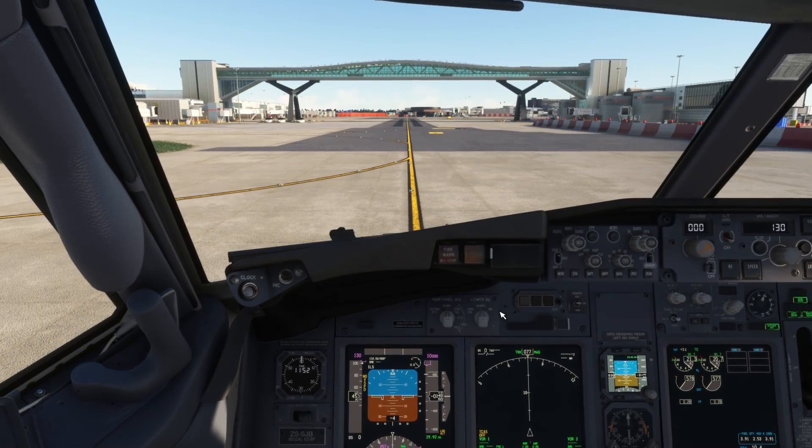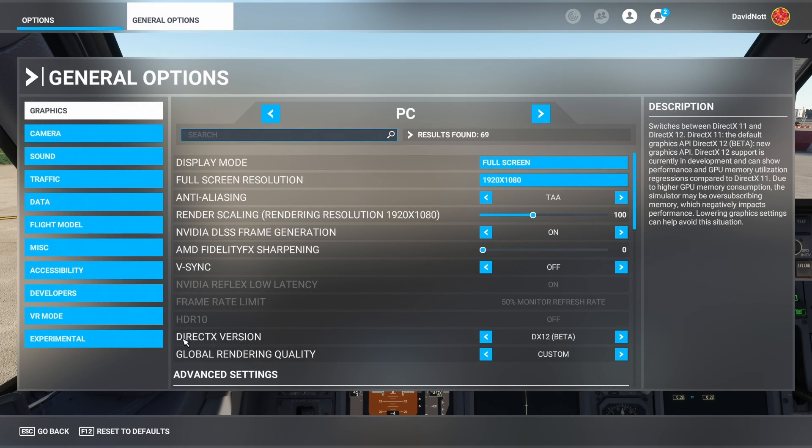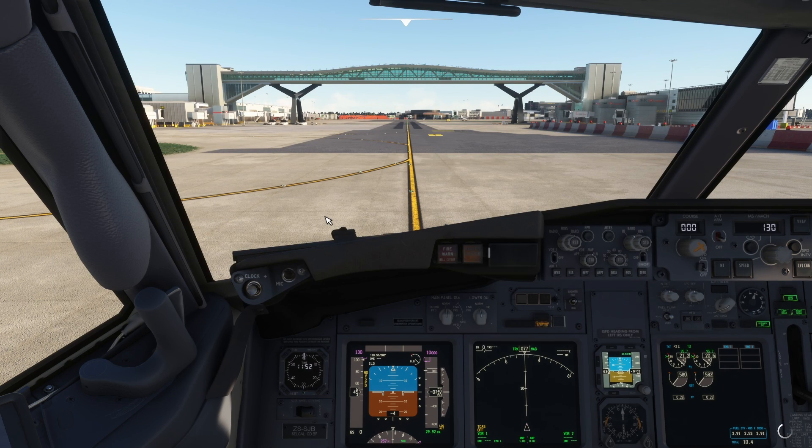All right folks, we're back in the sim with the frame gen mod enabled. In the settings we've changed our DirectX version to DX12 — you'll have to reboot the sim unfortunately — and now you get the Nvidia DLSS frame generation switch which can be turned on. I've left the AA on TAA because that gives much better image quality than DLSS; with DLSS you get smeary dials and screens and I don't really like it. TAA with frame gen is a very nice place to be. The question is — has it affected our frame rate? We were getting around mid 30s, roughly 33 to 38.